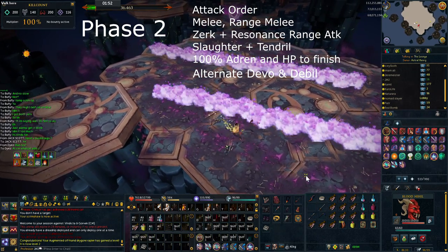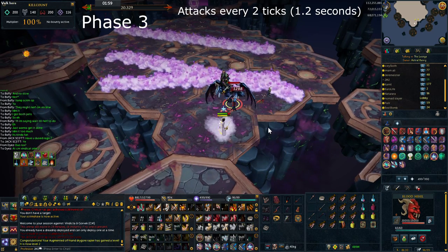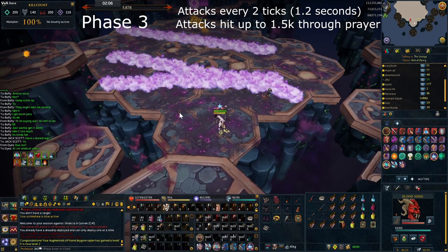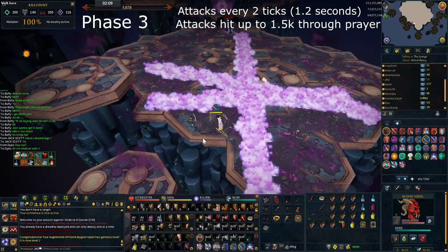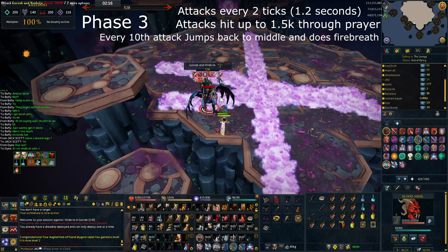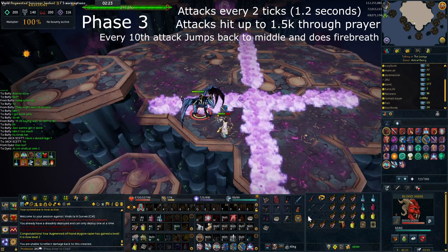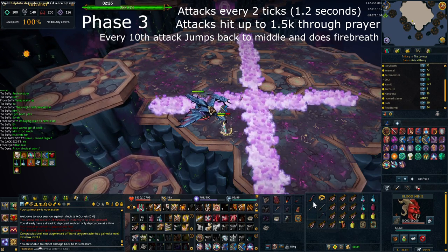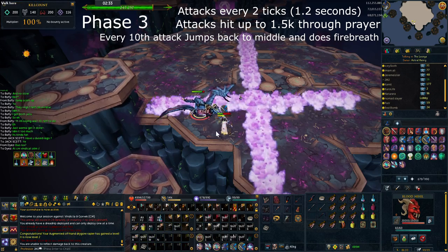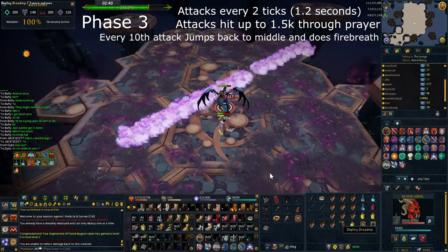There are three main things regarding the final phase of this fight to remember. Firstly, it attacks every 1.2 seconds or two game ticks, which can be quite fast so make sure you don't go down to too low life points. Secondly, these attacks can hit 1.5k's consistently through prayer so be wary of that. Every 10 attacks Gorvec does, he will then jump back into the middle of the arena and fire Dragon Breath. You don't need to count these attacks exactly but it helps to know roughly when he's going to do it — as soon as I know it's done about 8 or 9, I start running again. When transitioning into this phase, try and have as much life points as you can — use a brew or two at the end of the last phase and ensure that you have 100% adrenaline. This means you can then rezerk and use your adrenaline pot straight away to get a nice early assault off. Also it's essential not to forget nips as this helps to slow up its attacks massively.